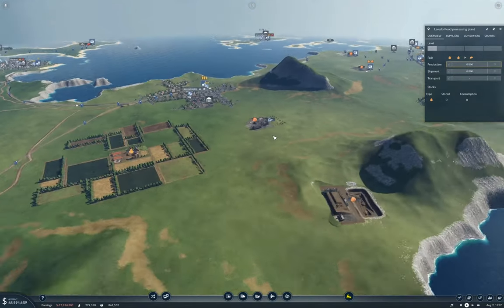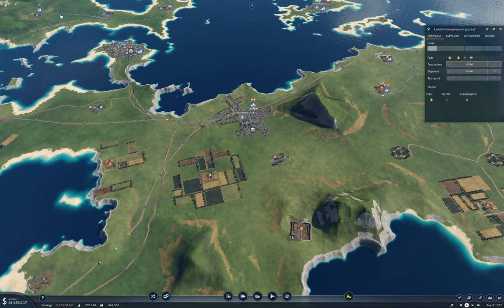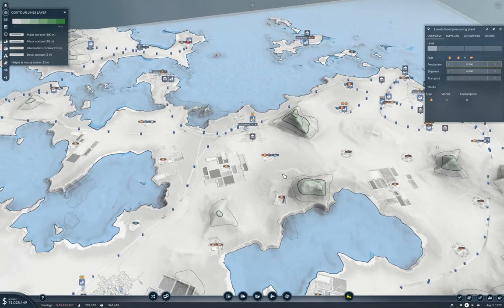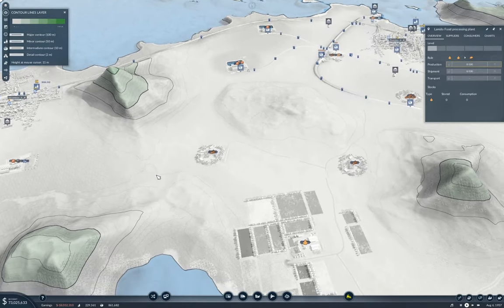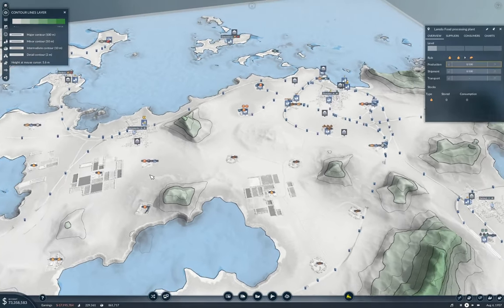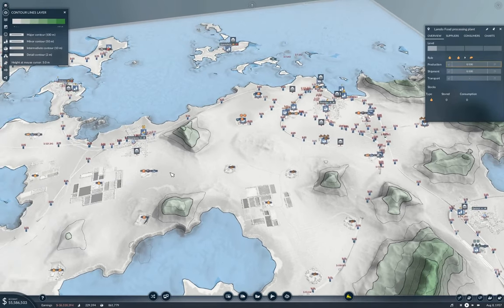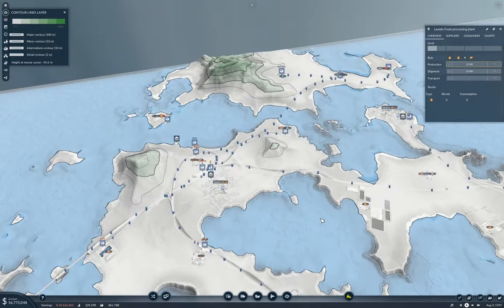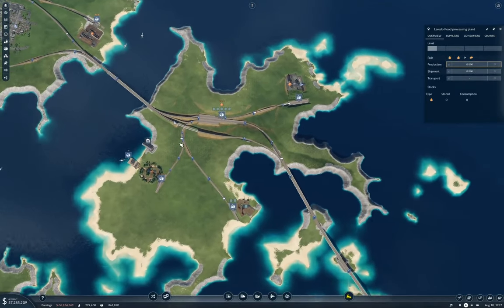Let's look at the lay of the land here. Let's look at the ugly. Okay, well, this is all basically flat in here, so I'm going to put a hub station right here.